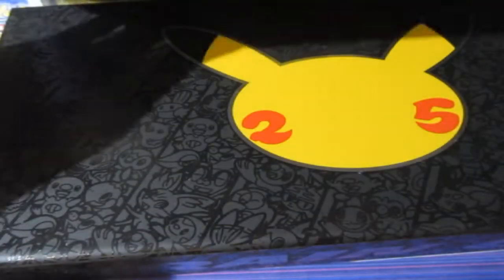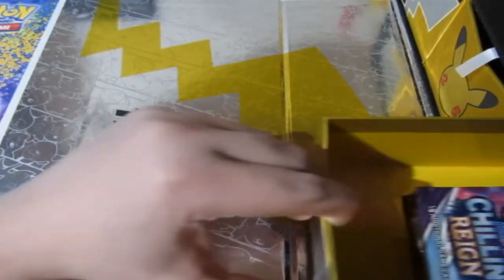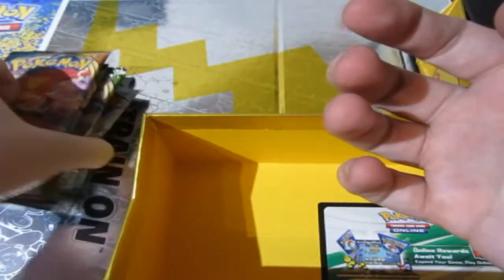Let's have a look. It says 'train on' here, so it goes backwards. There are three drawers. In the first drawer we get ourselves some packs — Chilling Reign, three of them, Battle Styles, Vivid Voltage, and Darkness Ablaze. Very nice indeed.